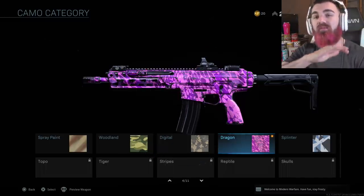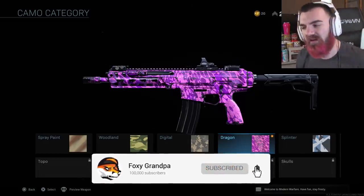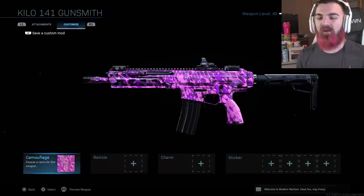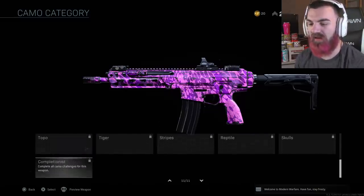We are on the road to 100,000 subscribers, so if you guys are brand new here, make sure you subscribe, turn on notifications, all that good stuff. And without further ado, let's go. Basically, how camos work in this game is there are 11 categories of camos.